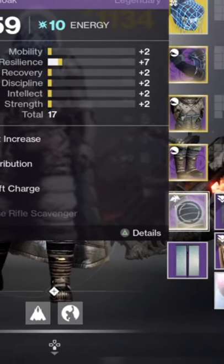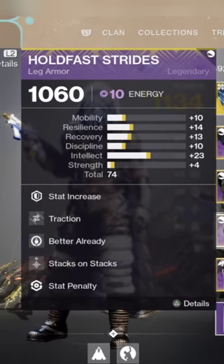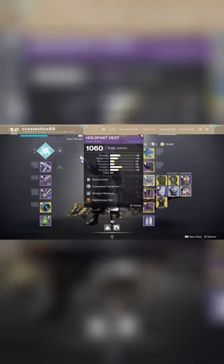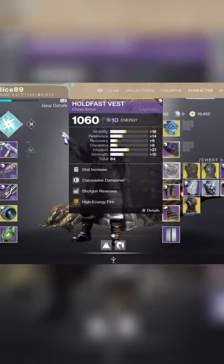On the cloak we've got Swift Charge — gain a charge with light when you get submachine gun kills, stacks on stacks when you charge with light you gain an extra stack. We've also got High Energy Fire — when you charge with light you deal extra damage — and Shotgun Reserves.